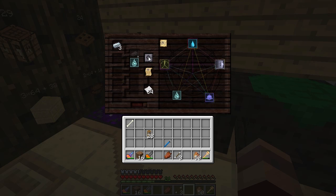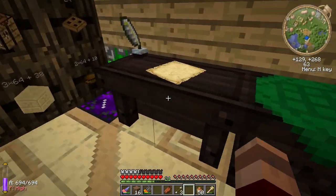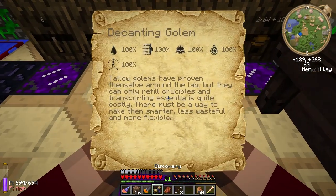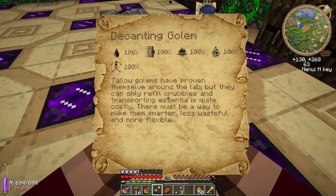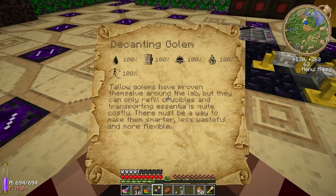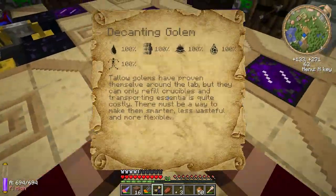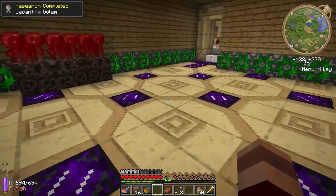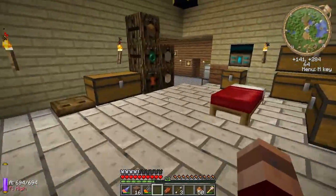Come on — don't run me out. There we go. One left. Good grief, expensive stuff here. Tallow golems have proven themselves around the lab, but they can only refill crucibles, and transporting essentia is quite costly. There must be a way to make them smarter, less wasteful, and more flexible. Now I need to go find my book so I can read up on what these things actually do. I bet they don't require vials.